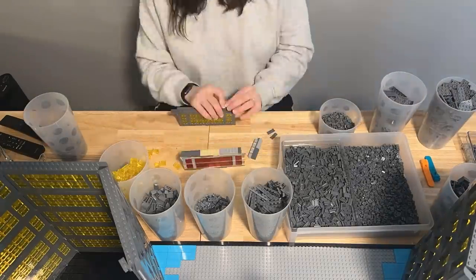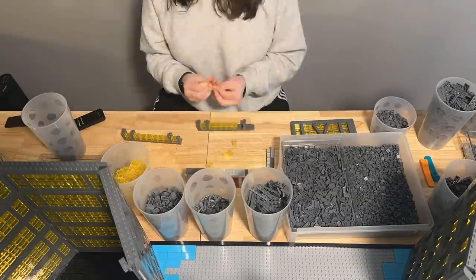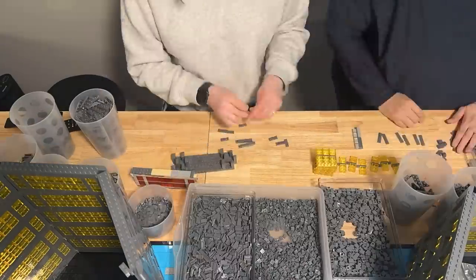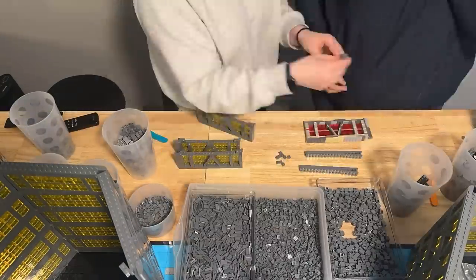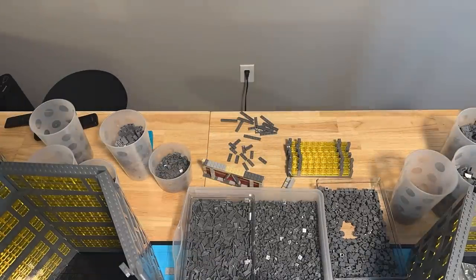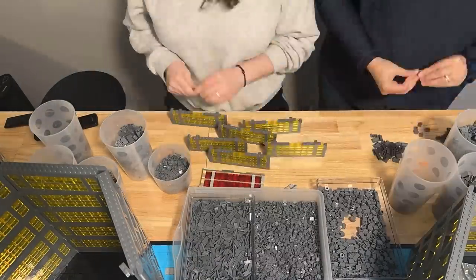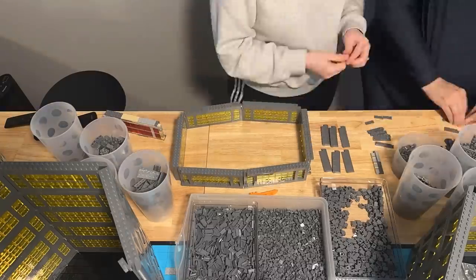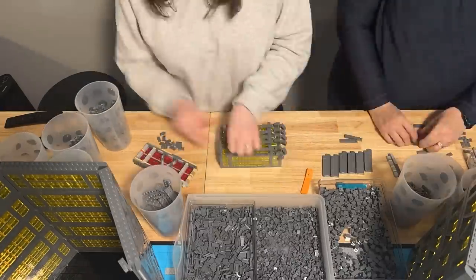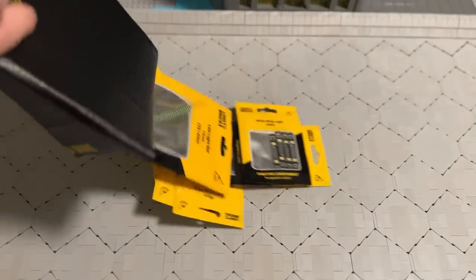My main priority for this update was to make sure I could get the skyscrapers fully completed. My parents were in town and they got together with my sister and worked on building a ton of different floors for the skyscrapers, which was super helpful. The fact that people were able to help me get through such a repetitive building task meant I was really able to start speeding things up. Once a number of the floors were finished, it was time to install some more lighting — I ordered more components from Light My Bricks and got to work.